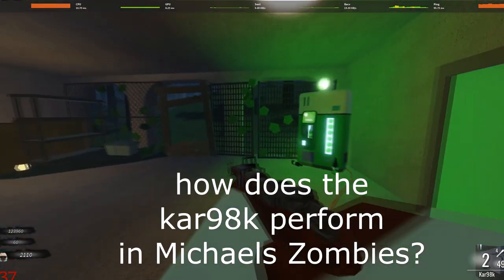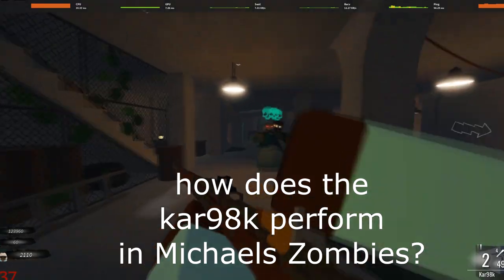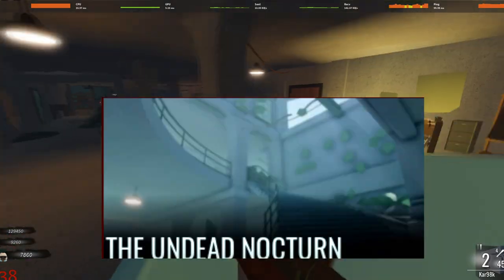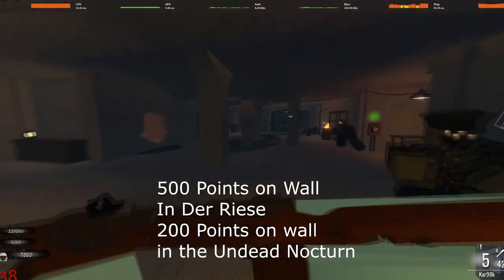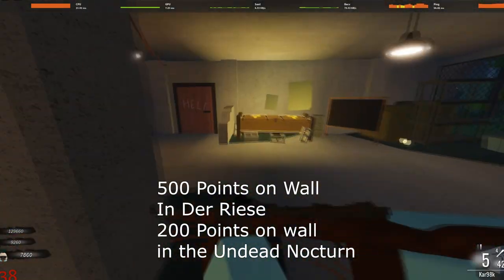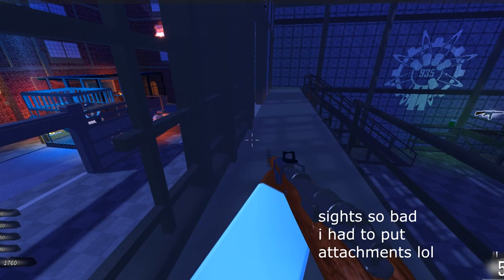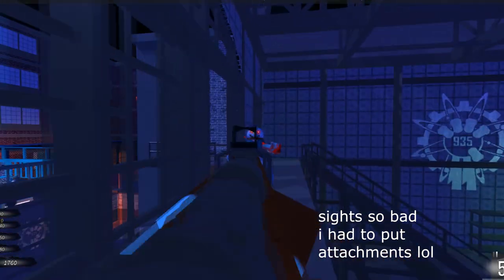This weapon is a historic masterpiece. So how does it perform against hordes of zombies? Well, it's one of the weirdest guns, being a wall weapon on Darice and the Undead Nocturne, where it's 500 points in Darice and 200 points in the Undead Nocturne. For starters, this weapon is complete garbage in its base form aside from the really small iron sights.